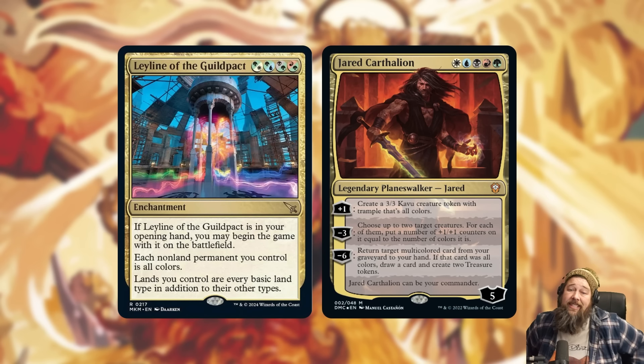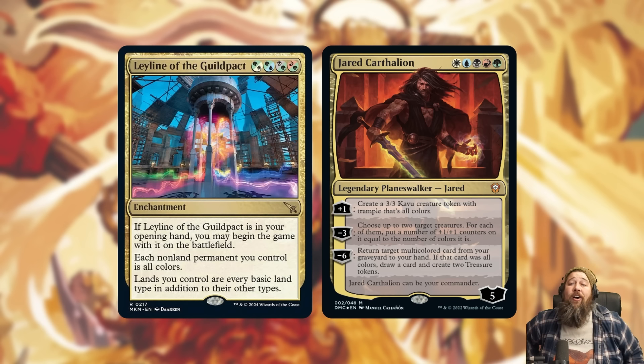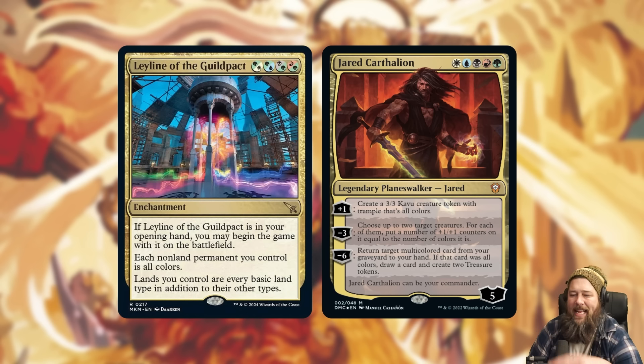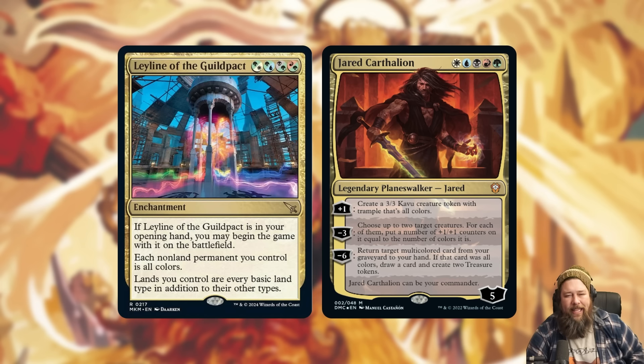There is one Commander deck where I think this card is legitimately exciting: Jared Carthalion. He's a five-mana Commander planeswalker — his plus makes a Kobold that's all colors, and his negative three puts a number of +1/+1 counters on two creatures equal to the number of colors on each. Since the Leyline makes everything all five colors, that negative three ability is going to put five +1/+1 counters on your best two creatures — infect creatures, double strike creatures, Voltron threats — which seems really powerful.